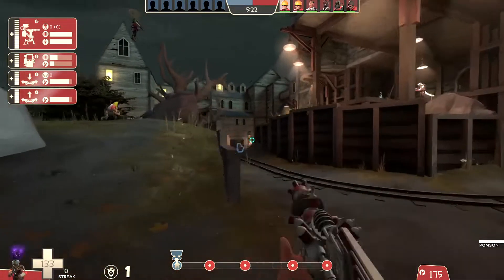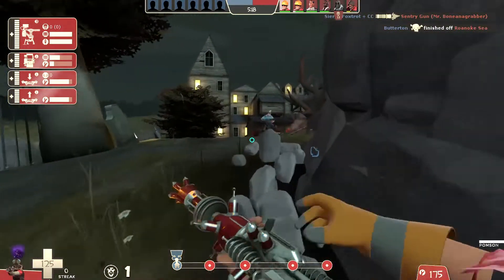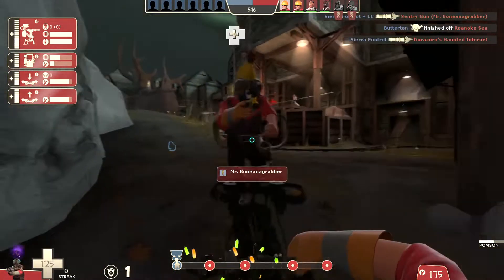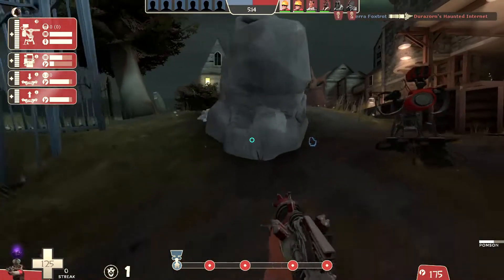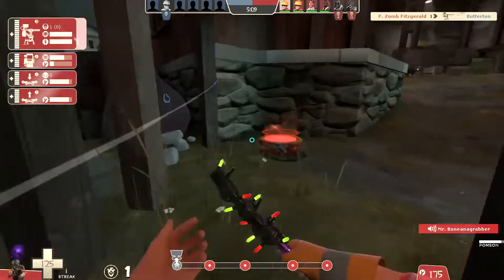Hey everybody, Fbomb Fitzgerald playing a little Engie on Hassle Castle, aka Spooky Upward. The map does have a couple differences with regular Upward, but it's similar enough.